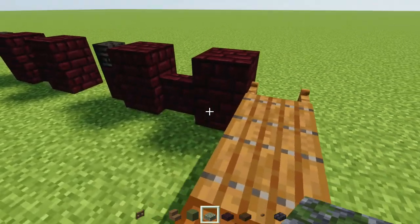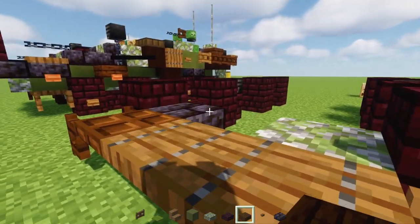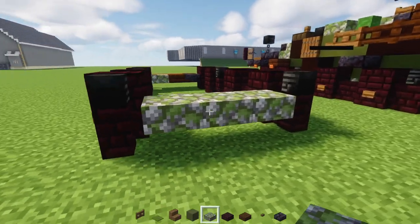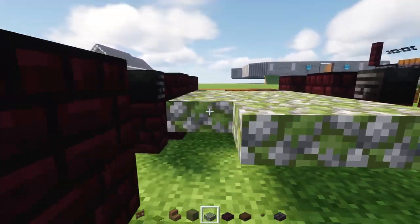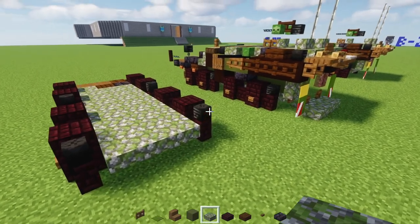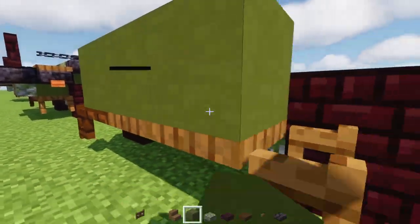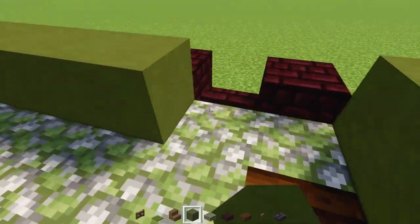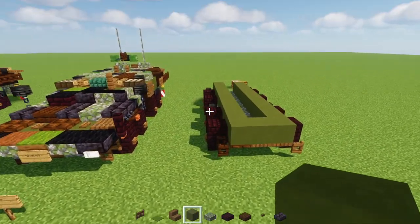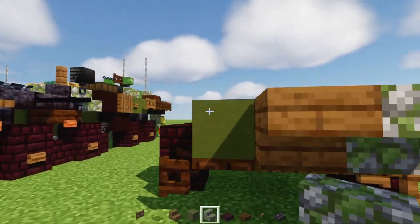Next we'll add a mossy cobblestone slab over here, a polished blackstone brick slab on the other side, and a dark oak slab in the middle. Then we'll go to the back and add a three-blocks-wide mossy cobblestone slab, making it go all the way to the front, three blocks wide. Next we'll add green terracotta on the sides of the back, and at the front we'll go three blocks wide and make a perimeter border with the green terracotta, leaving the middle part alone. Then in the front add upside-down spruce stairs with mossy cobblestone stairs on either side, and a polished blackstone brick slab.